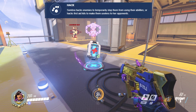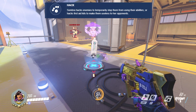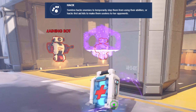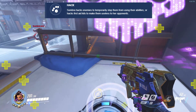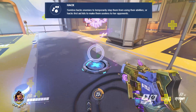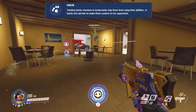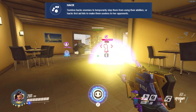Hack can also be used on health packs. Hacking a health pack makes them respawn faster and only available to your team. A health pack will remain hacked for 60 seconds, indicated by the skull above the hacked health pack. A mini health pack will respawn every 2.5 seconds, and a mega health pack will respawn every 3.75 seconds. Having a hacked health pack can help your supports stay alive longer versus flankers, and also allows Sombra to be self-dependent.